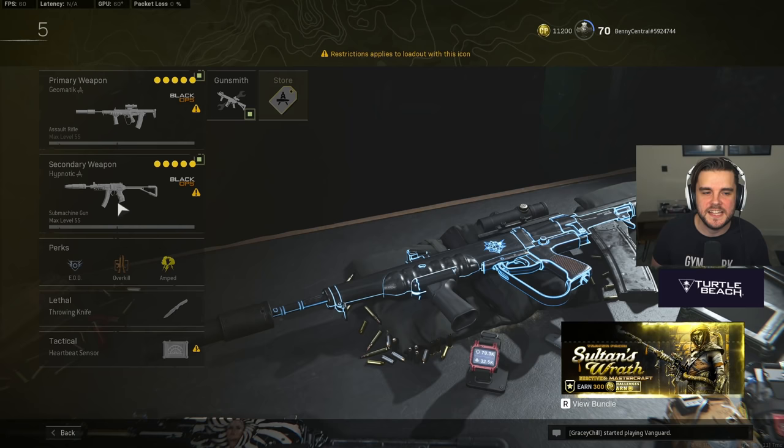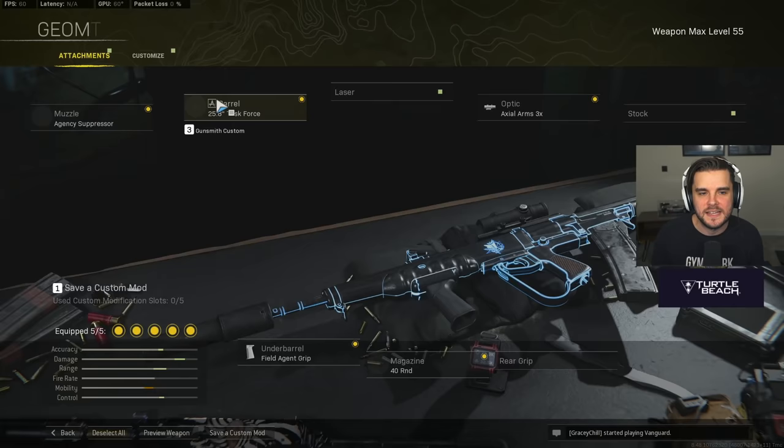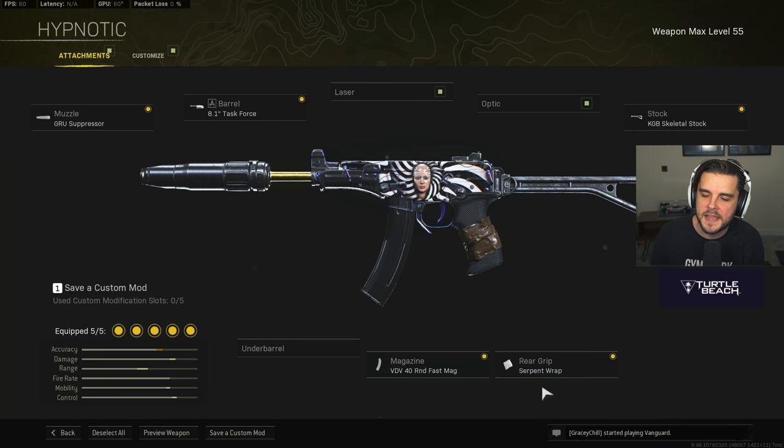Our fifth and final best assault rifle loadout is the EM-2 and the OTS — both Cold War guns that received nerfs and are still ridiculous in Battle Royale. You can't use them in Vanguard Royale, but in Battle Royale the EM-2 is still there. The EM-2 setup: Agency Suppressor, 25.8-inch Task Force Barrel, Field Agent Grip, 40-round mag. The OTS setup: Groove Suppressor, 8.1-inch Task Force Barrel, VDV 40-round Fast Mag, Serpent Wrap, and KGB Skeletal Stock.